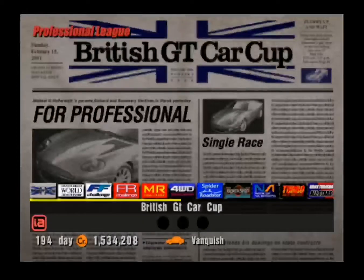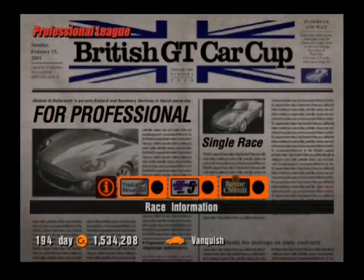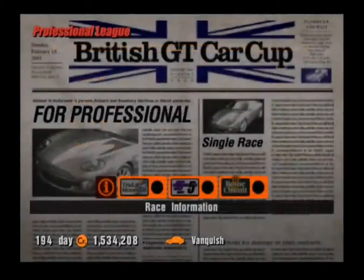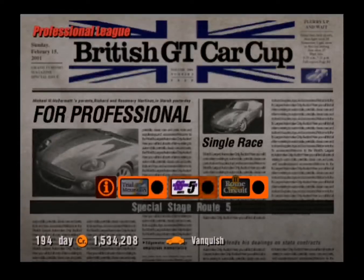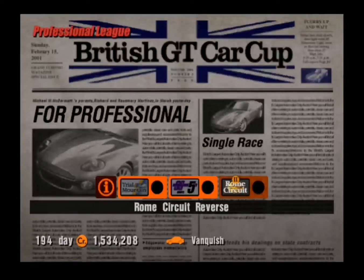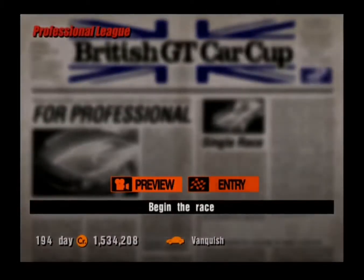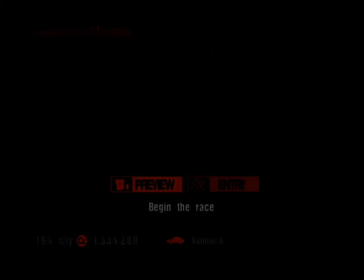The British GT Car Cup. By the way, those statistics up there are incorrect — I'm pretty sure the 15th of February 2001 was not on a Sunday. This is our prize-giving structure: we're going to get 20 grand if we can win each race. It's a single-race event; we're going to Trial Mountain, Route 5, and Rome Reverse. Let's head over to race number 1 at Trial Mountain.